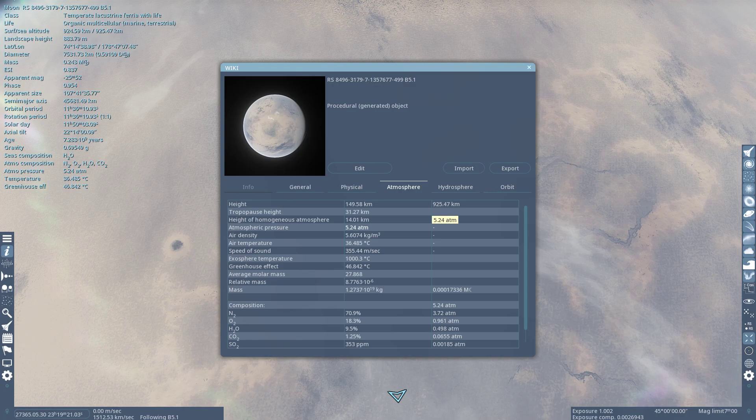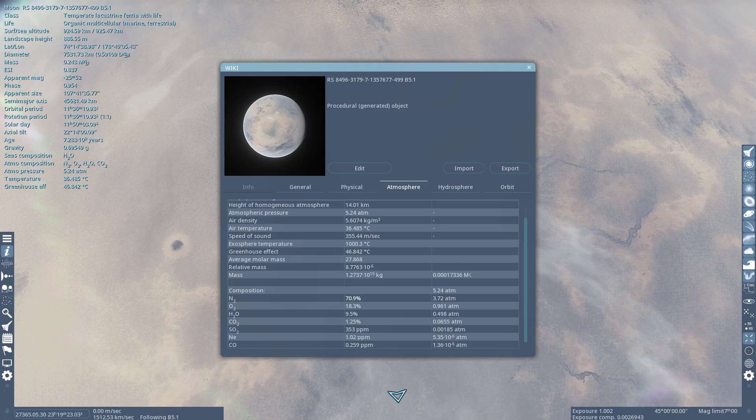Pressure — thicker than ours. Mostly nitrogen, some oxygen. Oh, there's life here — I guess that kind of makes sense. Water vapor, carbon dioxide, sulfur dioxide, neon, and carbon monoxide.